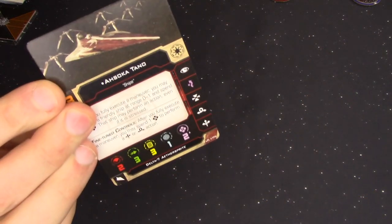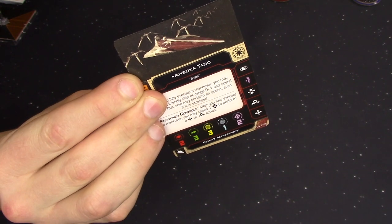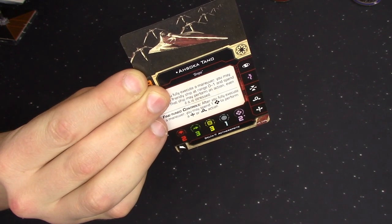The initial feeling about the faction is that you either go a full range of Jedi force users, or you bring one of these guys and a whole load of clone troopers. Some of these abilities are geared towards making those non-force user pilots you've brought more powerful. Ahsoka is a real fan favourite — people love her from Rebels and the Clone Wars.